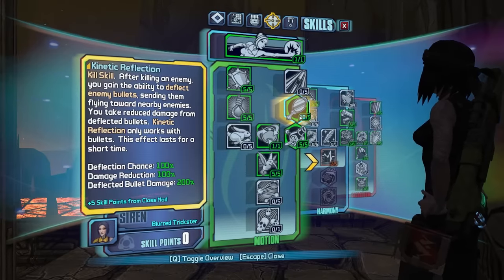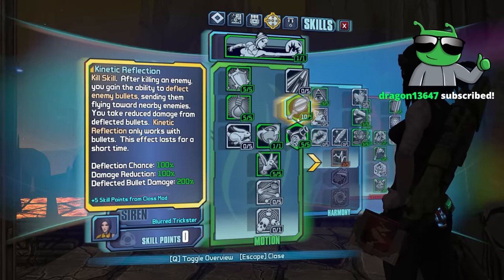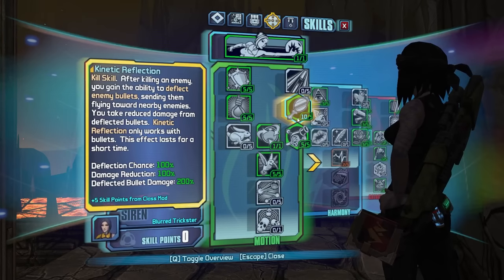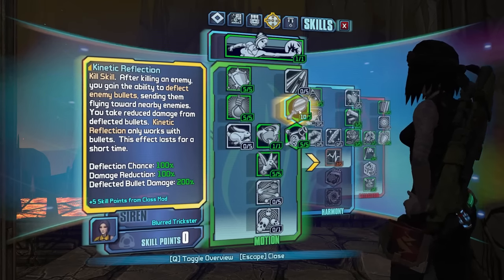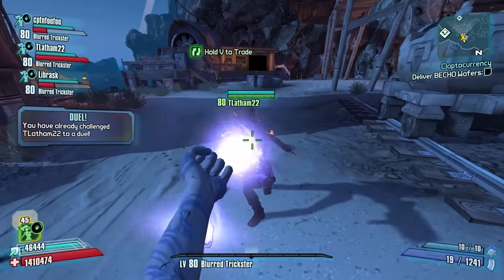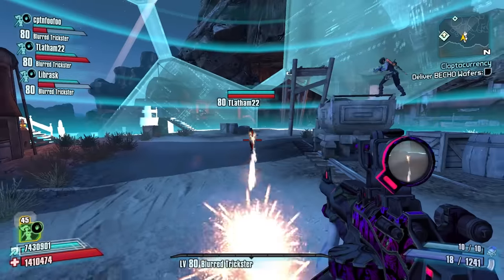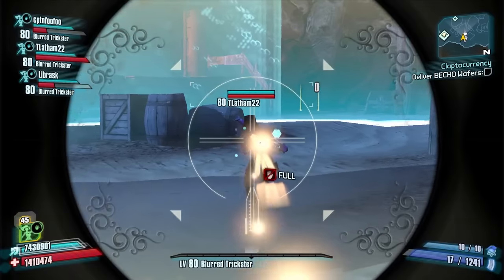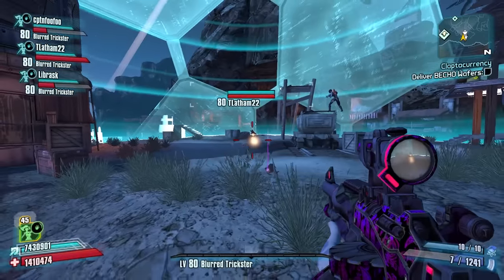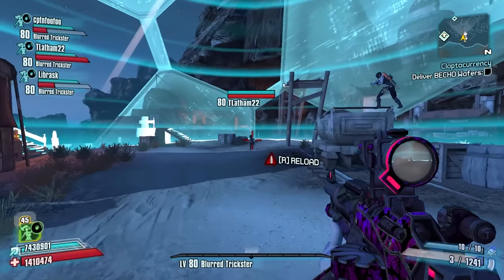If this is on all the time and you have another Maya in your game with this on all the time, theoretically you could insta-kill anything in the game. If you could bounce a bullet off each other infinitely, then we're good — put on the Antagonist too. Chat, that means infinite damage.